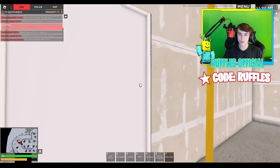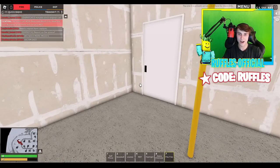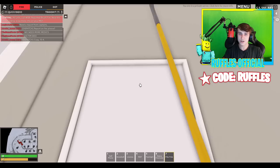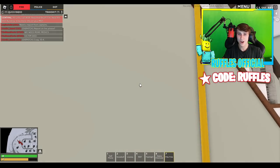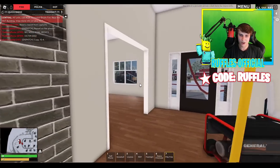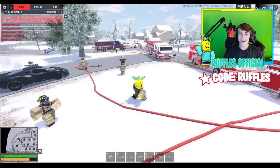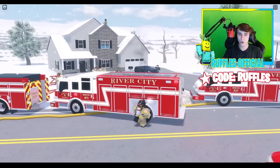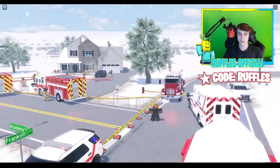We are continuing to get overhaul. Looks like we do have most of the burning embers outside and extinguished at this moment. I do believe we're making good knockdown on this fire. We're just going to keep taking off these wood tiles off of the roof to make sure we got all this stuff out. And there we go — I do believe that was a successful knockdown. This new hose system is very cool with the new update that ERLC recently just dropped, which is very awesome.